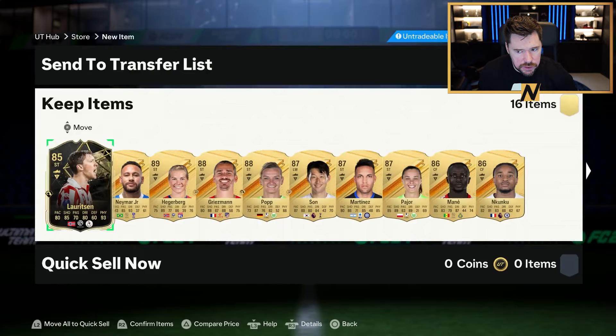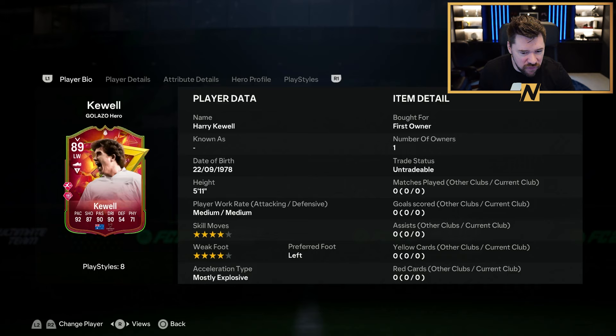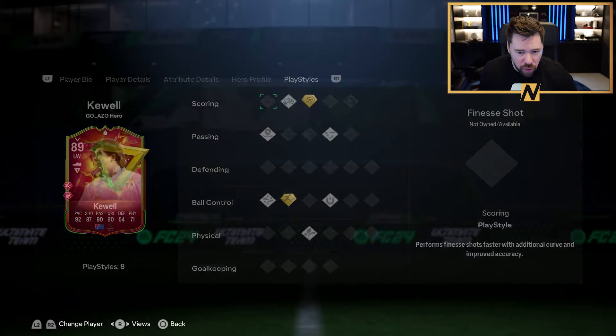An inform Harry Kule for Leeds — four star, four star. Nick's gonna be so happy! But honestly it's a bit of a dead card, a bit meh — power shot plus, rapid plus, not bad play styles.